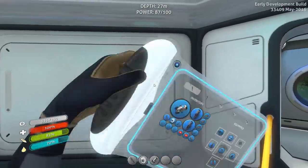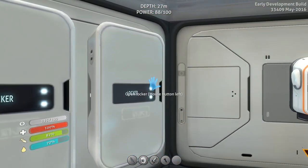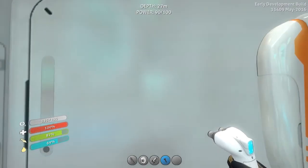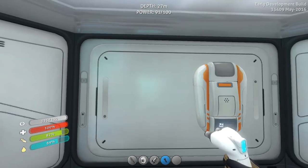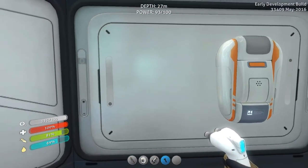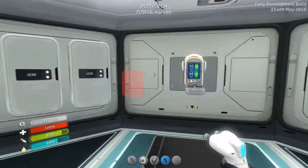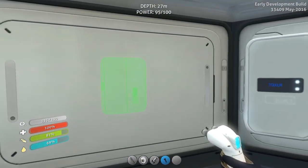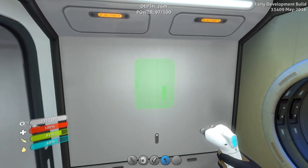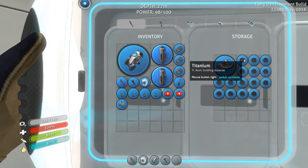Before we go, we are actually going to need that habitat builder because I want to make a health kit thingy in here. It's called the medical kit fabricator and it's a little tricky to get on the wall. This isn't going to be my permanent base anyway, but I do want health kits starting to come - we're going to need five titanium.